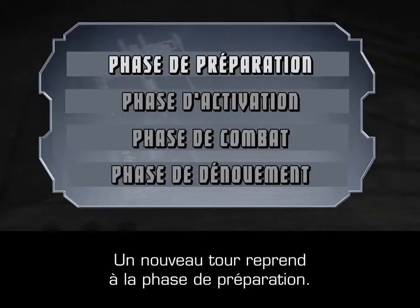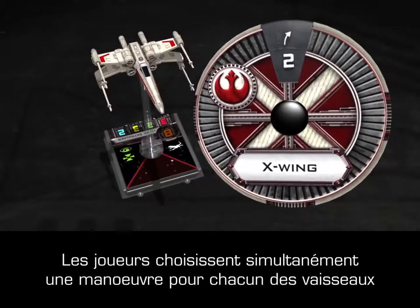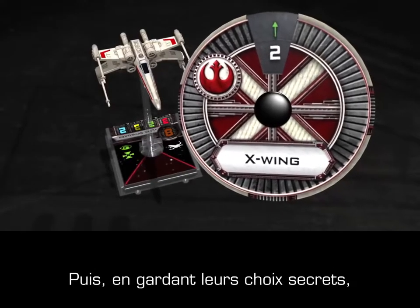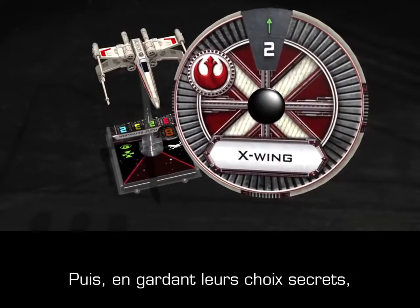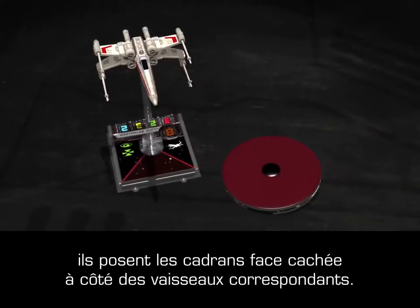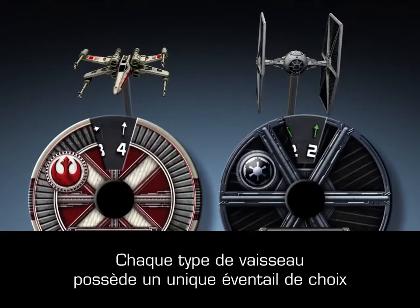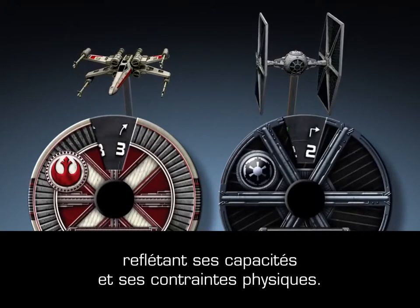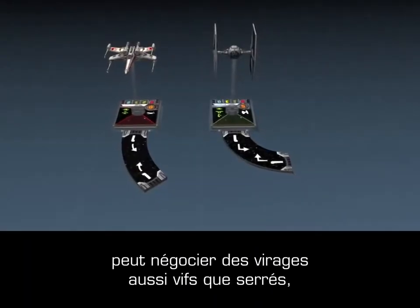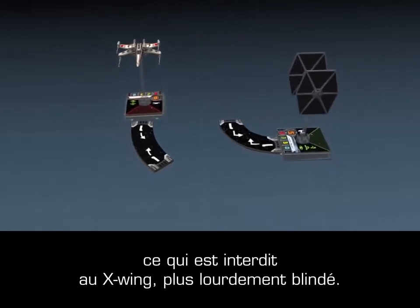A new round begins with the planning phase. Each player simultaneously chooses one maneuver for each of his ships by rotating the ship's maneuver dial to the desired maneuver. Then, keeping the selection secret from the opponent, the maneuver dial is placed face down next to its ship. Note that each ship type has a unique selection of maneuver choices, reflecting its physical capabilities and restraints. The agile TIE Fighter, for example, can make sharp and sudden turns, while the more heavily armored X-Wing cannot.